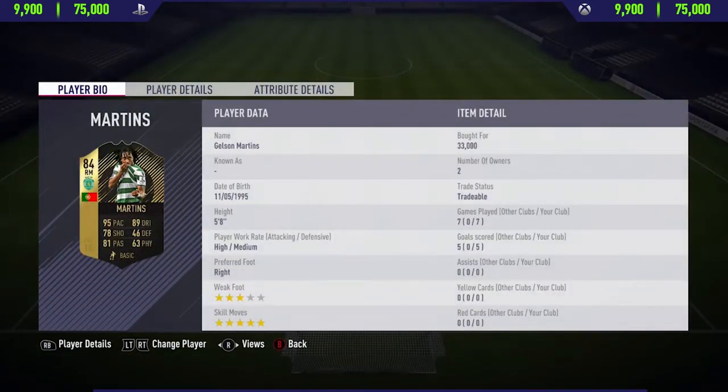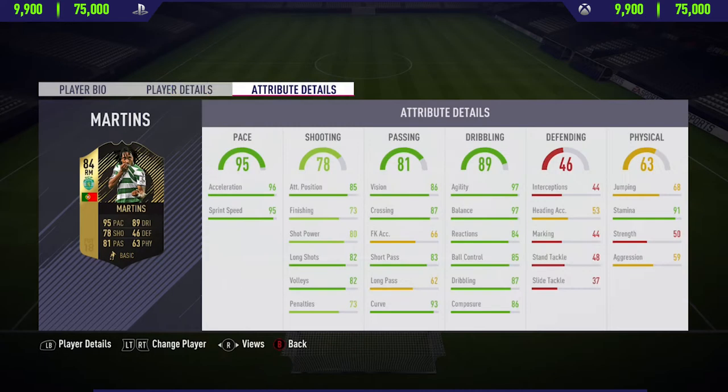Hi guys, what's up, JCM here, and welcome back to a brand new FIFA 18 player review on my channel. So in today's video, I'm going to be reviewing 84 rated in-form Jelson Martins. If you want to pick this card up and try him out for yourself, you'll have to pay anywhere between 9,900 to 75,000 coins on both Xbox One and PlayStation 4.